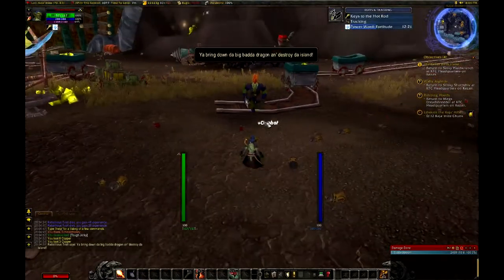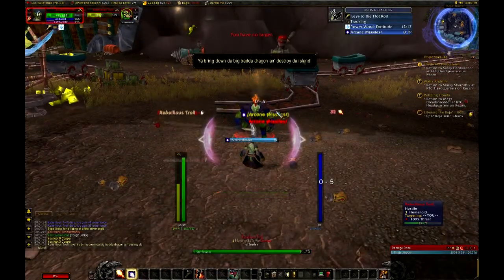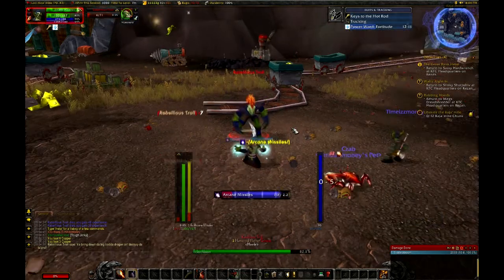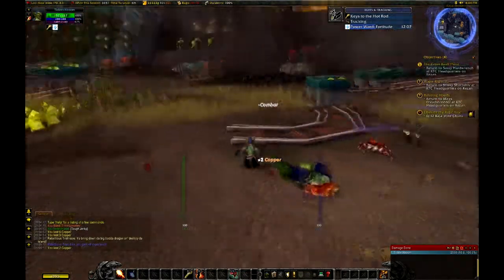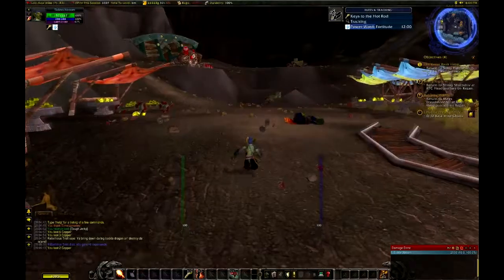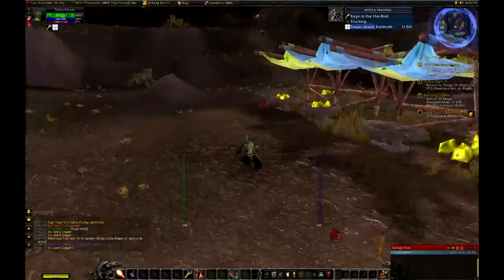No no no — dang it. I hate that they fake you out. You think you're not in their aggro radius yet, then you start to back away and then you're dead. Kind of sucks. 'Time is Money' — that's the NPC's name, that's why I said that. I wasn't just randomly saying 'time is money' — that'd be kind of weird.